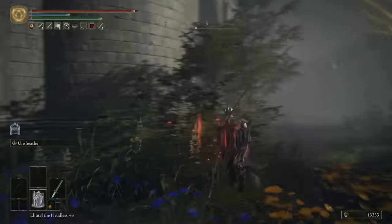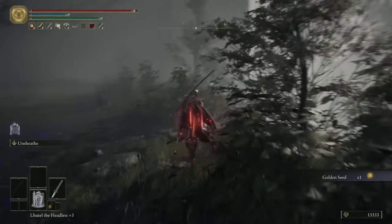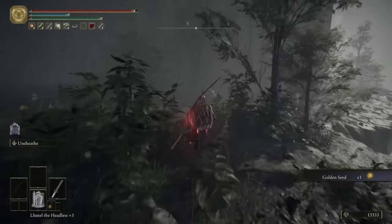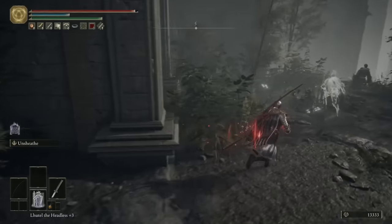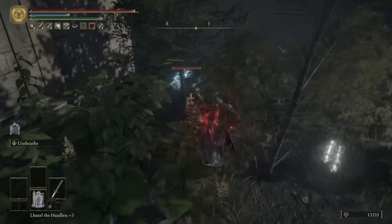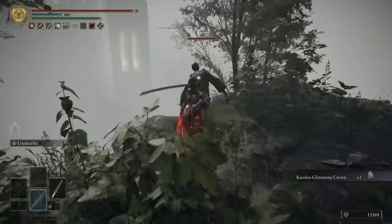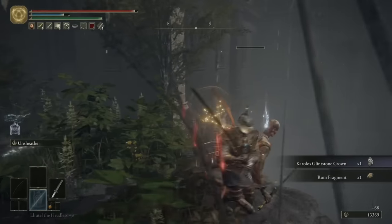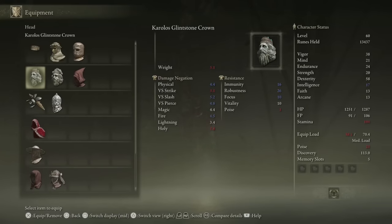For the next tip, just explore the courtyard at your leisure. The one bit I'll point out specifically is this Golden Seed you can pick up just to the left-hand side. Then if you keep following where I'm going, you'll come across a crystal crab, which drops another one of the Glintstone Crowns. This one is personally way better than the other one we picked up earlier, because it does the plus 3 intelligence just like the other one, but it reduces stamina instead of health. Stamina is a much more maintainable resource than health is. That's all there is of note in the courtyard, so we'll move on to tip 11.